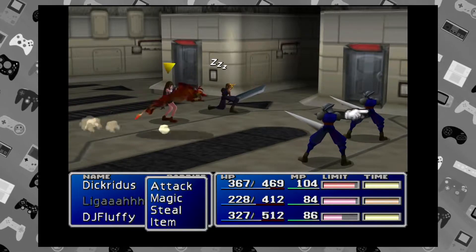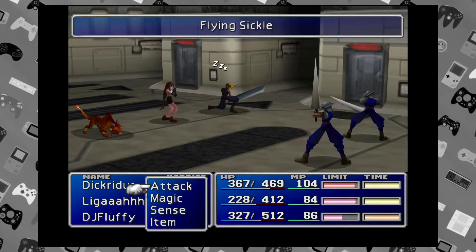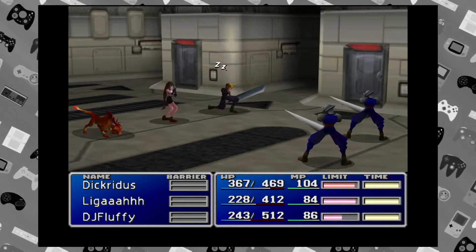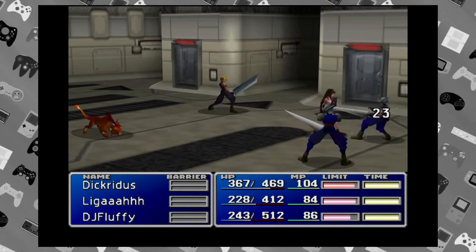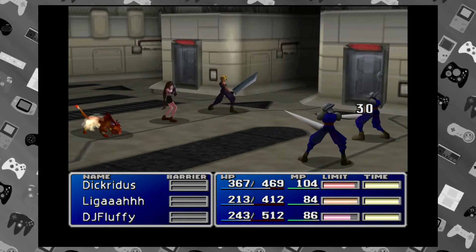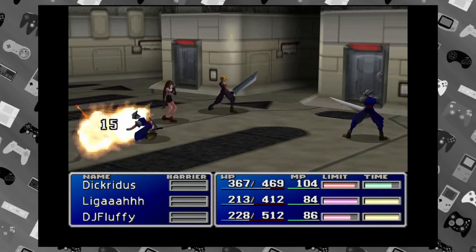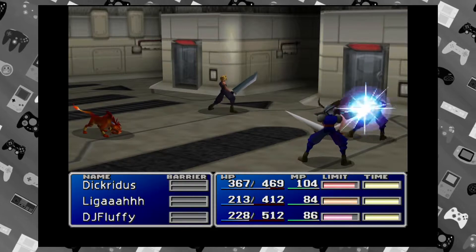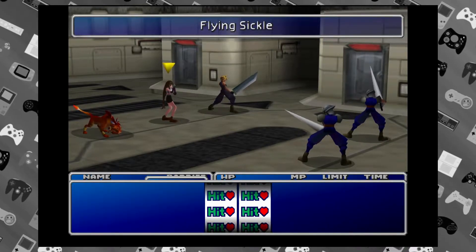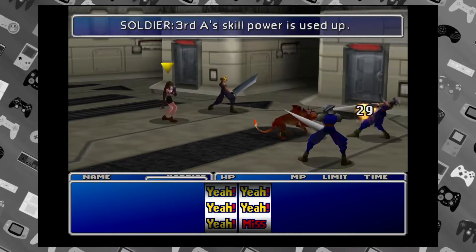Hard Edge — nice! That's a sword for Cloud. Actually another one of his classic swords. Most people know the Buster Sword of course because that's the famous one, but there's some other promotional art they had for the game — drawn art with him on a Harley Davidson motorcycle — and in that art he's holding the Hard Edge sword. Little trivia for the viewers.